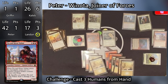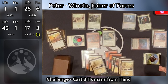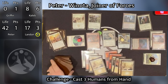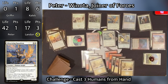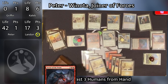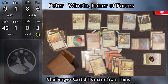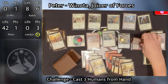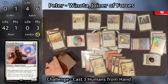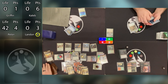Winota's second trigger resolves — Pia and Kiran Nalaar enter the battlefield, creating four Thopters because of Anointed Procession, all triggering Terror of the Peaks. He deals four damage to Griffin's face, finishing him off, and 18 damage to Caleb. His third trigger is a whiff. His fourth trigger is Silverwing Squadron, with power and toughness equal to the number of creatures he controls — he uses the Terror of the Peaks trigger to finish Landon off. Trigger number five is another whiff, trigger six is a Loyal Apprentice dealing four more damage to Caleb, and trigger seven is a Drannith Magistrate dealing four more damage to Caleb, finishing her off. Peter wins — with 14 more Winota triggers left to go.